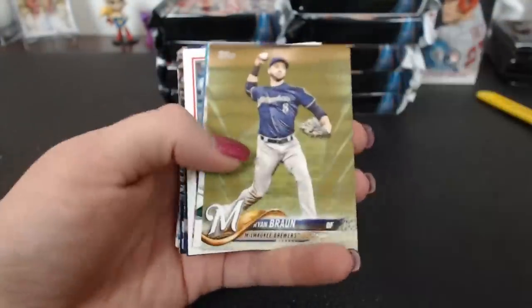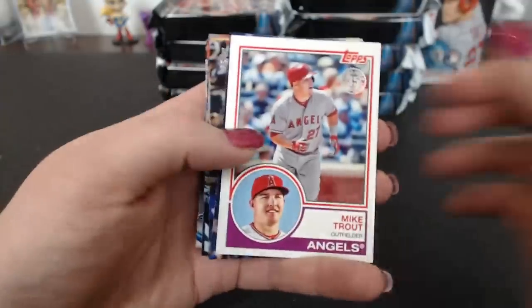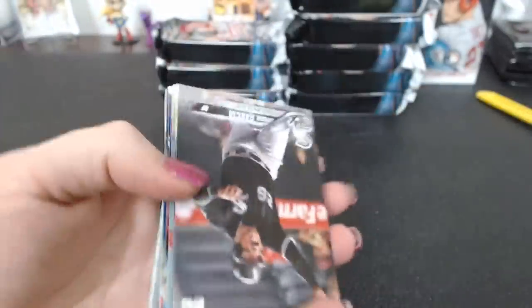Dimmer salute. Brawn Gold. Davis Rainbow Foil. And a Trout '83.